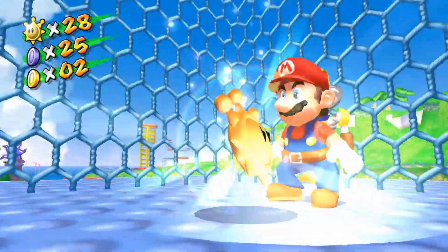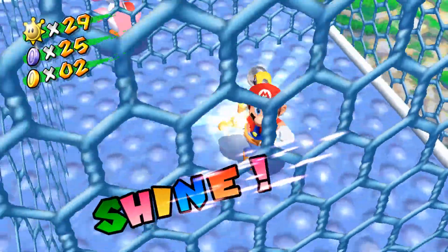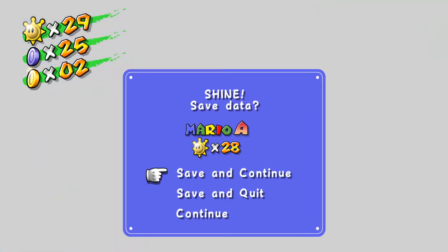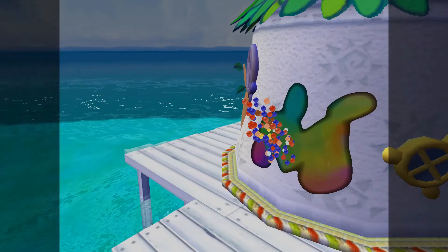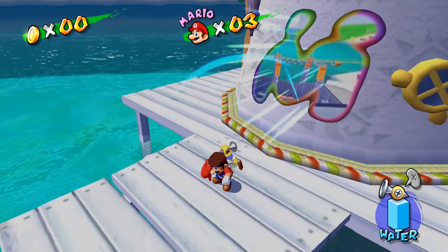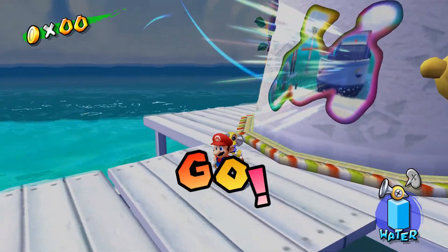Drop down and grab the shine sprite! We finally completed Yoshi's Fruit Adventure, that's awesome. I mentioned in a previous episode that it took me a while to figure out what I had to do, and I realized I hadn't unlocked Yoshi yet. Once I finally did unlock Yoshi we could do that level. I think that's it for Rico Harbor — there may be some extra stuff like red coin sections, but I'm just gonna focus on getting the main shine sprites.